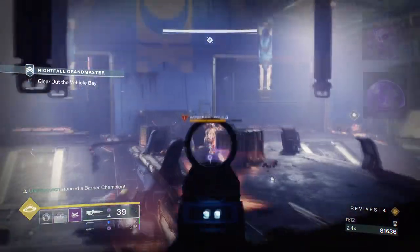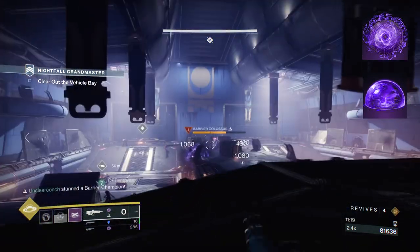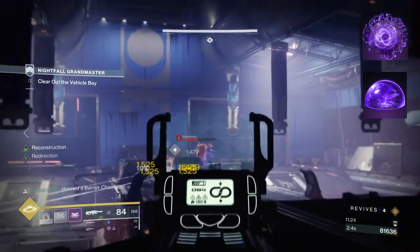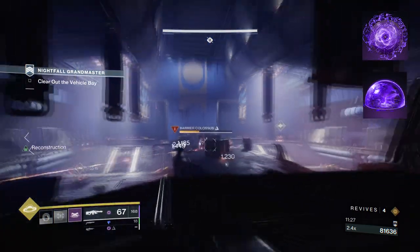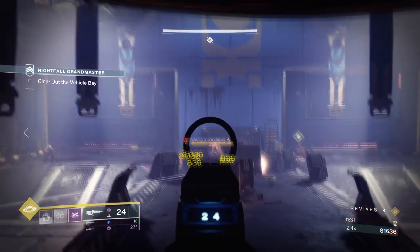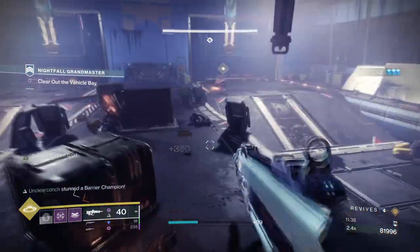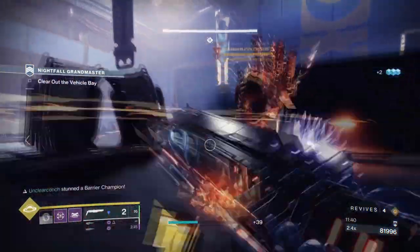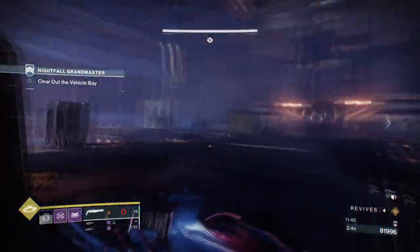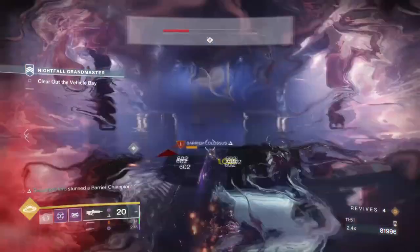To start, you're going to want Bastion, where casting your super grants overshield levels to your allies. Casting a barricade also grants you and allies an overshield while also regenerating lost shielding. Then you want Offensive Bulwark, where upon having an overshield, your grenades charge faster, you have increased melee range and damage, and melee kills extend the duration of your overshields. I would recommend you have the Suppressor Grenades as these are perfect for what the build is designed to do.